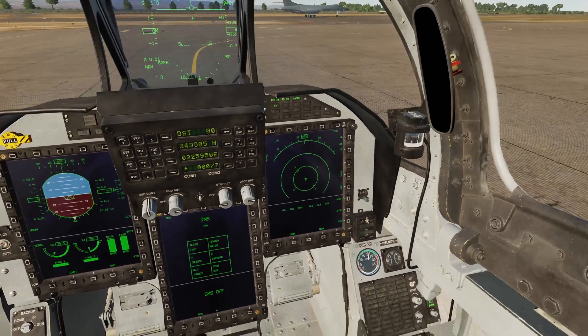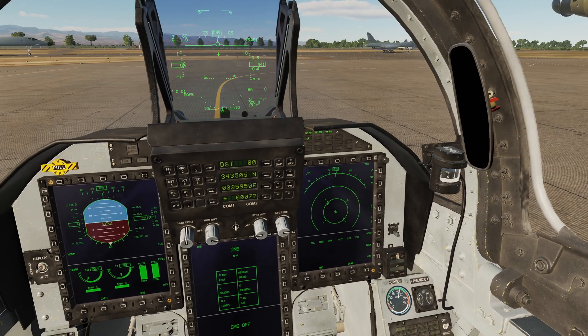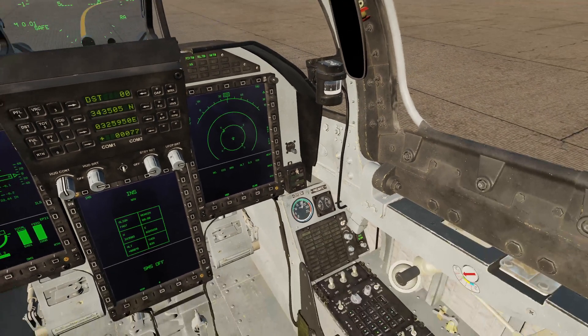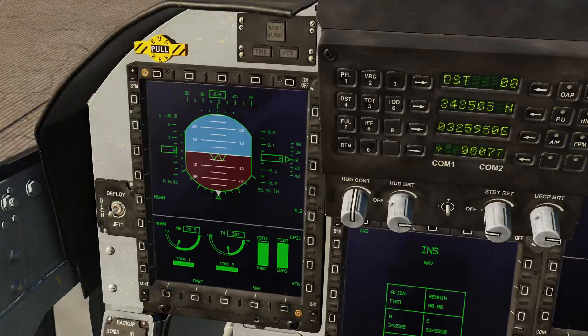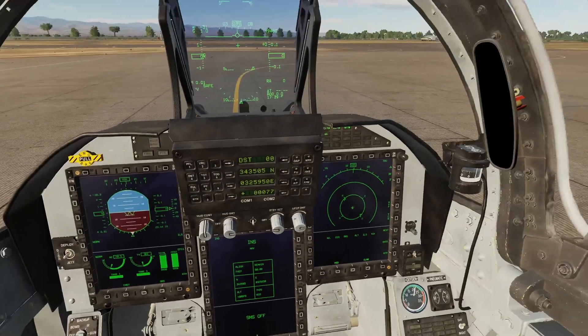Next thing we're going to do is set our barometric pressure. I'm going to set it for QFE. We can currently see that our altimeter is indicating 441. We have this knob here that we can turn — I'm going to turn it until I get airfield elevation, so I want that to be around about zero. Down here on the EFIS it confirms 29.44 inches of mercury. So that's now set.